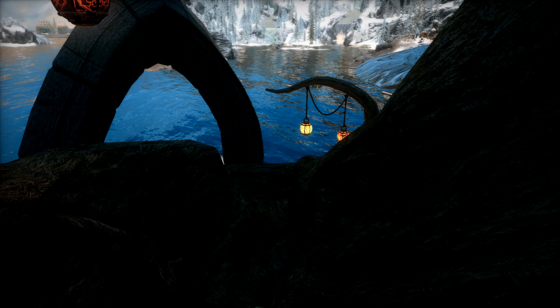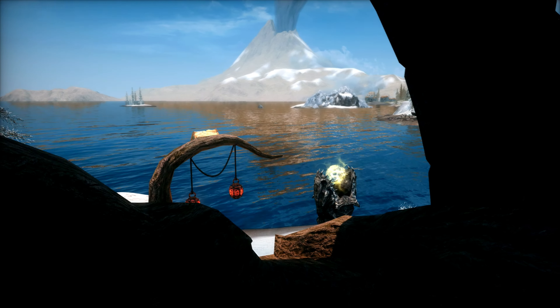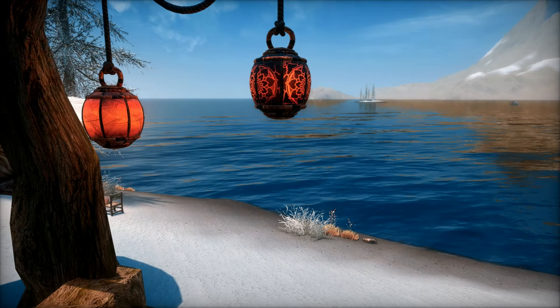On our way down let's take note of some of the cool decorations. Look at those Dark Elf Lanterns, and in the background you have the Temple of Mirak. Down here you have some more Dark Elf Lanterns and the fonts from Apocrypha. There's also a nice fire with some chairs.